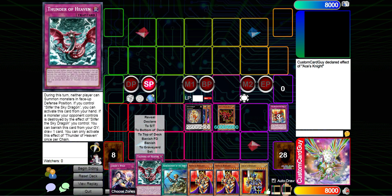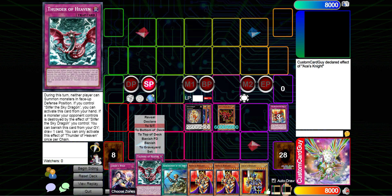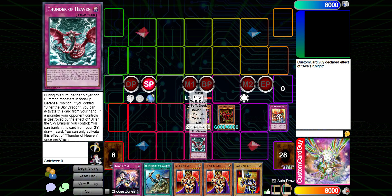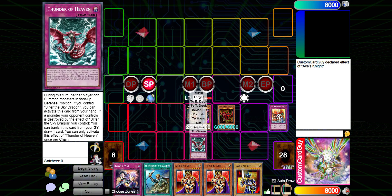We got Thunder of Heaven, which is a great card to have in hand, particularly when you summon Slifer the way we just did, because Slifer's only going to last on the field for this turn due to its effect when special summoned — sent to the grave at the end of the turn. Thunder of Heaven can be activated from hand if you control Slifer the Sky Dragon, so we can activate it preemptively. If our opponent normal summons or inherently special summons something, it's going to force them to summon things in attack position, which is really important because Slifer's second mouth effect only works if our opponent summons in attack position.